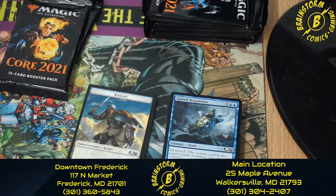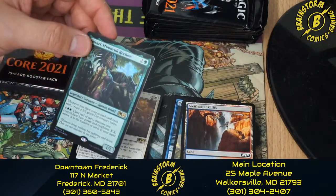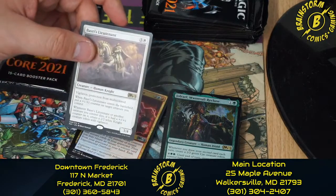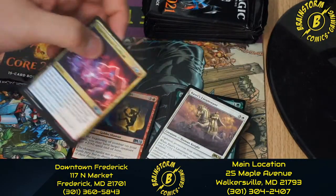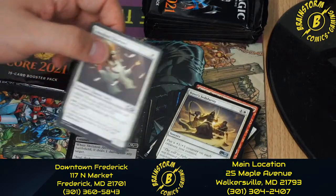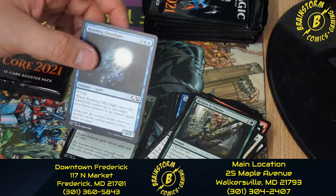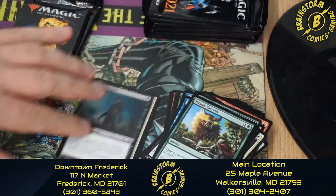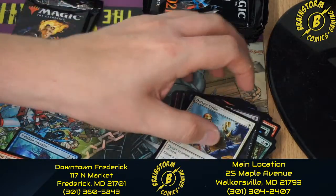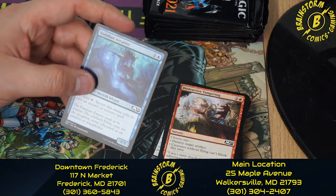This is pack number four of the fifth pre-release kit. We have a Knight token, Swift Water Cliffs, and a Foil Jalriel Mwanvali Recluse — I think that's our third one, but the first foil. Basri's Lieutenant, Experimental Overload, Battle Rattle Shaman, Basri's Solidarity, Anointed Chorister, Skeleton Archer, Return to Nature, Roaming Ghostlight, Titanic Growth, Walking Corpse, Defiant Strike, Destructive Tampering, and Vodalian Arcanist.